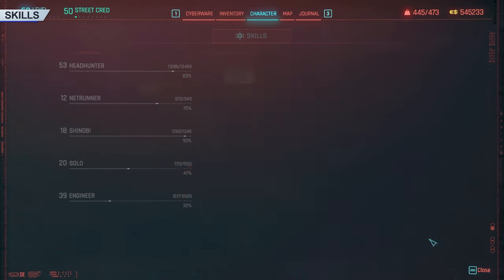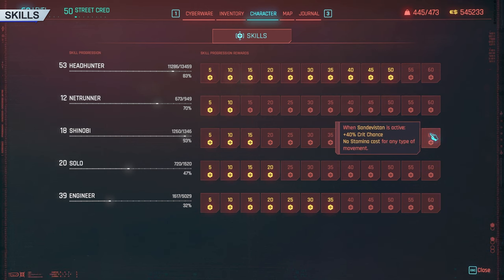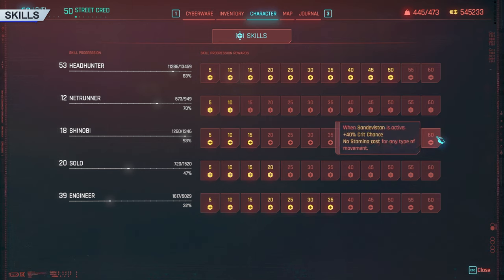Skills are returning in 2.0 and Phantom Liberty but have been changed — these are not to be confused with perks. Skills are a completely different system. There are now 5 categories: Headhunter, Netrunner, Shinobi, Solo, and Engineer. As these gain experience and level up, each 5 ranks give you a passive skill in sequential order. These can range from bonuses to sneaking in the Shinobi tree to the occasional perk point, with the capstones all affecting a different activatable cyberware like Active Camo or the Berserk. You get experience from doing things like firing a tech weapon, which gives Engineer-specific experience. You can also find skill shards around Night City that give you experience in a skill category, rewarding you for looting your enemies in skills you might have struggled to level up otherwise.